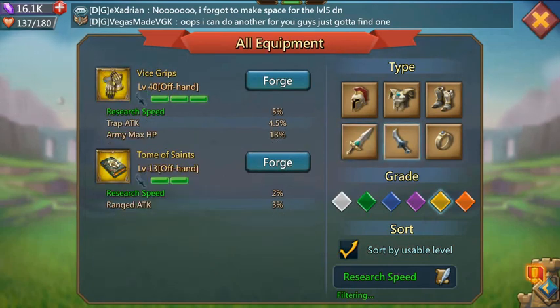For the offhand, go for vice grips. Don't go for the tomb of saints. You get 3% more stats with vice grips, and it all adds up over time.